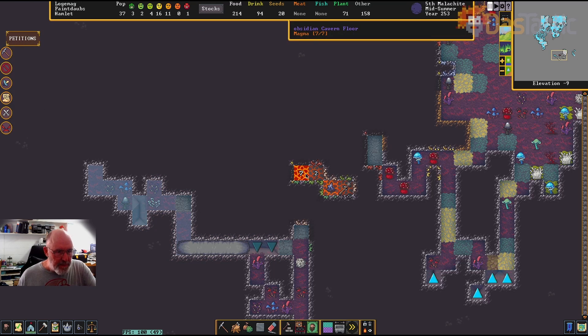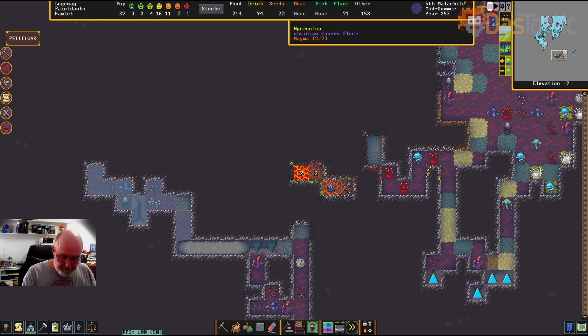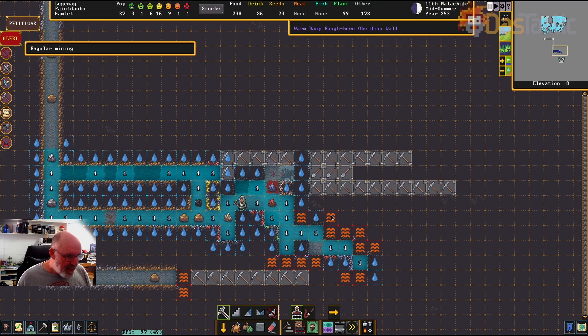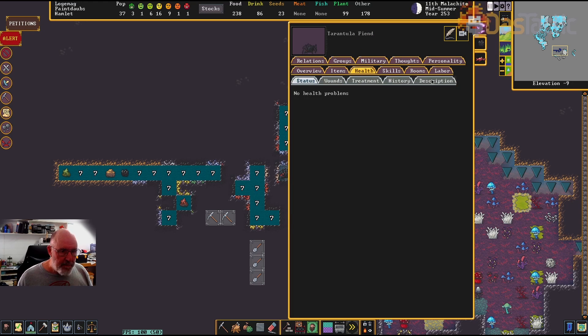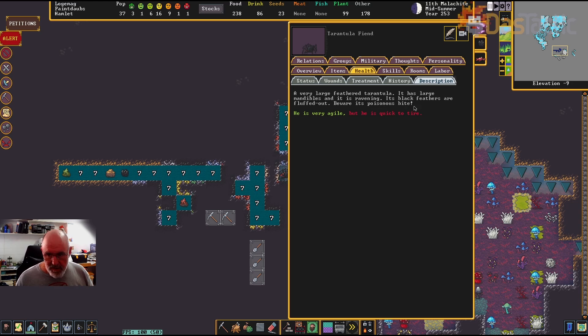We're starting to see a little bit of magma — pockets of magma. Some of the heat is created by demons that are protecting these things. There are massive treasures in here, but also evil. Something evil is emerging from this newly exposed pocket: it's a tarantula fiend — a very large feathered tarantula with large mandibles. It is ravening, its black feathers are fluffed out. Beware its poisonous bites.